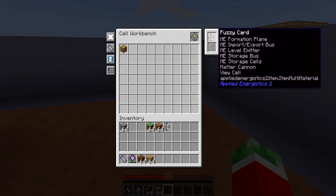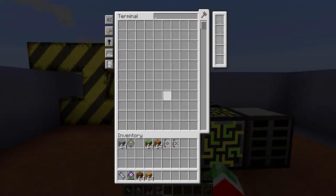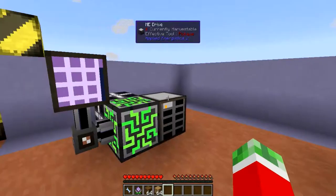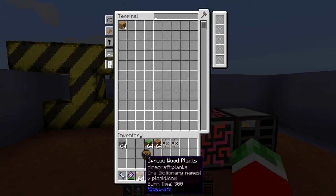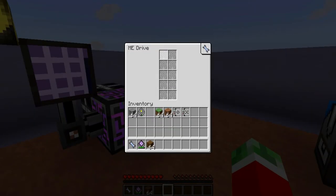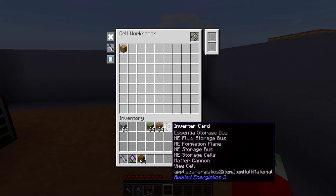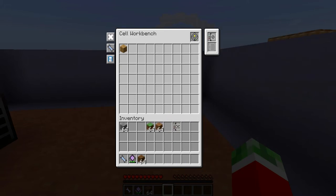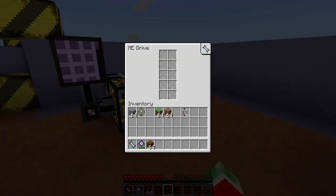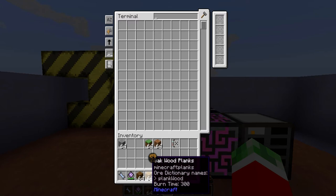Pretty cool. If I remove the Fuzzy card and only have the oak wood plank specified, you would see it would allow the oak wood planks, but the spruce wood won't go in. Then there is one more card, which is the Inverter card, which pretty much does exactly as you would guess. If you add the Inverter card, pretty much all the items that you add won't be allowed to go in, and all the other items will be allowed. Put it back into your network, and now everything but these oak wood planks are allowed to go in.